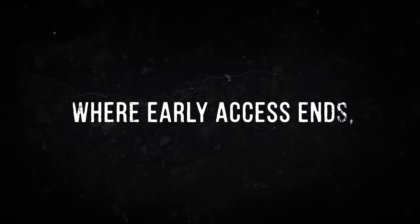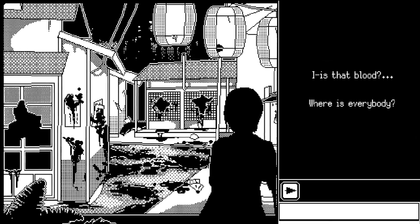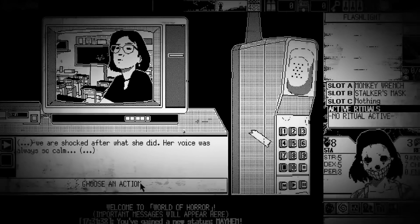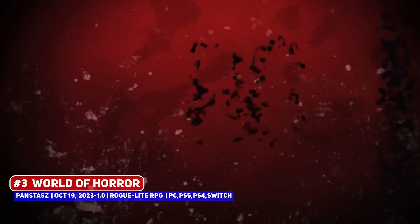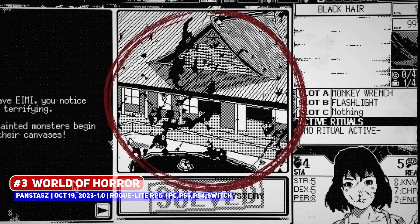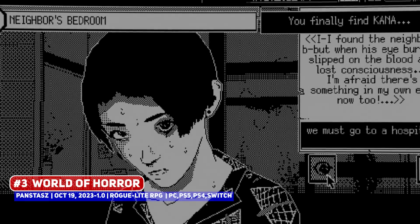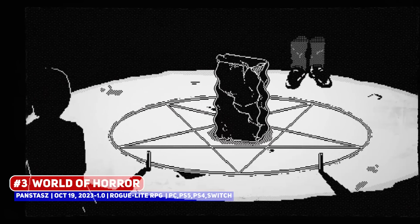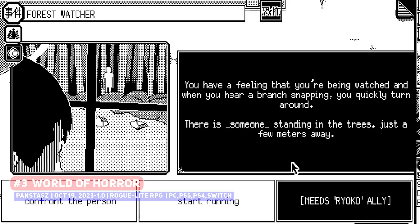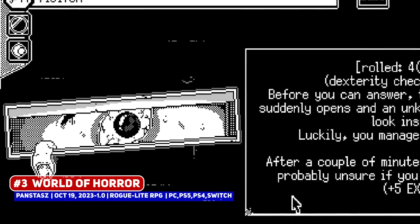It took 3-plus years for this gorgeous one-bit black and white pixel art title to go from early access to 1.0, with the pixel art style of World of Horror certainly standing out, and in many ways inspired by horror manga artist Junji Ito. It is a roguelite adventure RPG in which the old gods are haunting a cursed seaside town, manifesting in a cult attempting to bring about the end of the world and twisting the minds of the people living there.